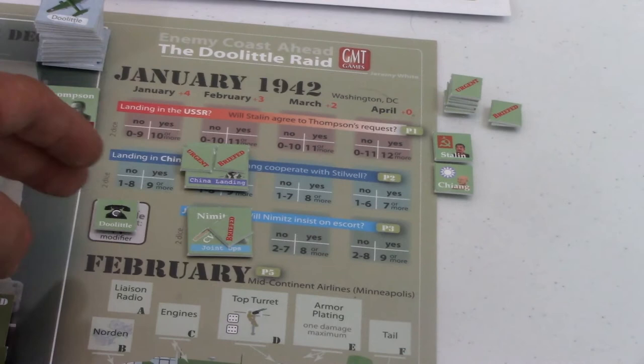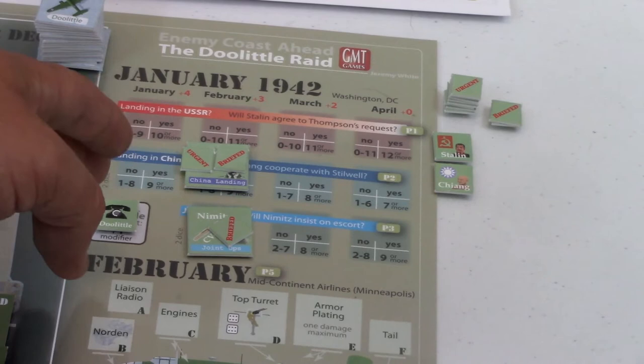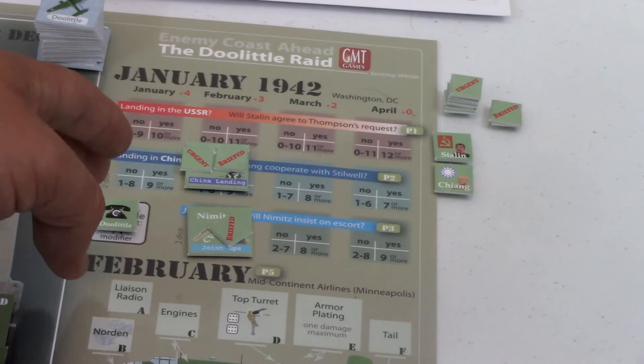I've put an urgent marker on Stilwell and placed him in the February column to reduce security risk. Your security risk is shown as a red number next to each month: January plus four, February plus three, March plus two, April plus zero. That simulates the idea that the earlier you let people know, the more likely someone's going to blab the secret and the Japanese will find out. Waiting to tell people helps keep it secret, but waiting too long risks failure - not having a landing site, not having help with the Enterprise. So I'm trying to split my losses - just using Stilwell, going for the landing in China, and putting Nimitz as early as possible.